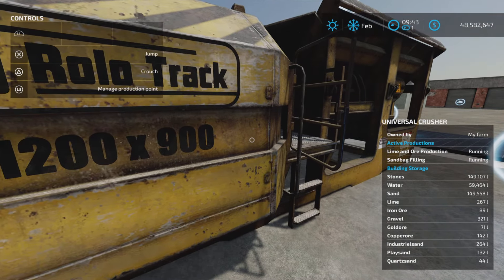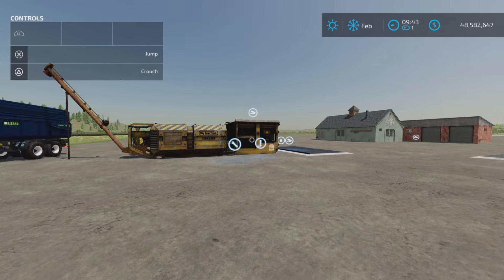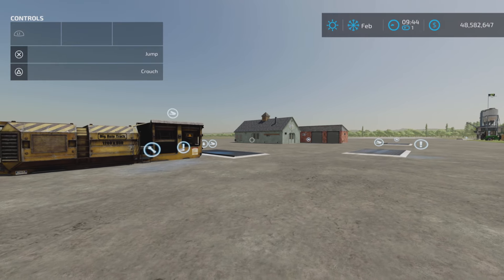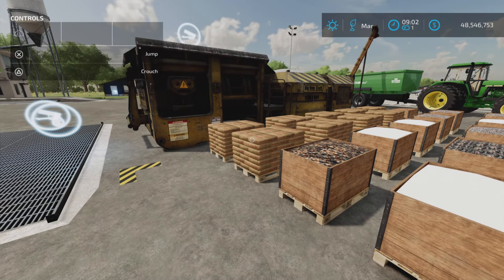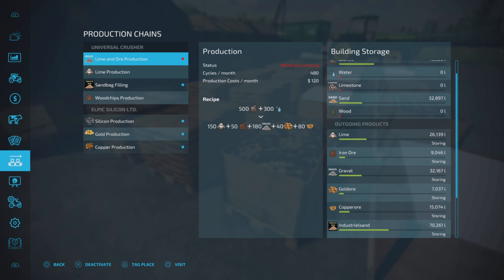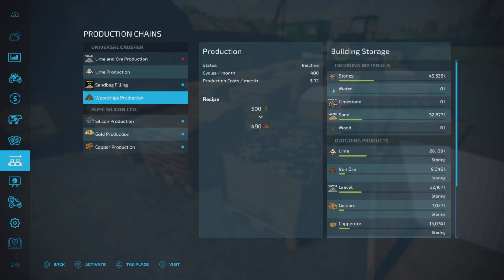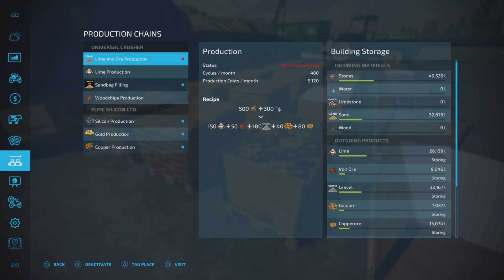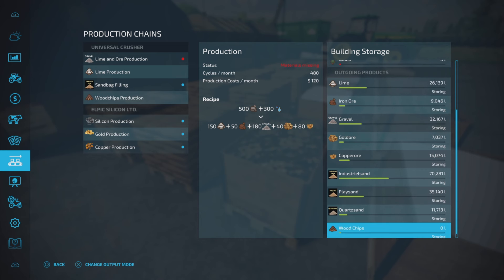Let's see how we're doing - we're coming along pretty nicely. We're going to go ahead a month and see how everything pans out, then we're going to show the end products. Here we are - these are all the pallets that have popped out. We ran out of stone, and we're low on water. Sand and stones are still good. The sand production did not need water - just the lime and ore production.